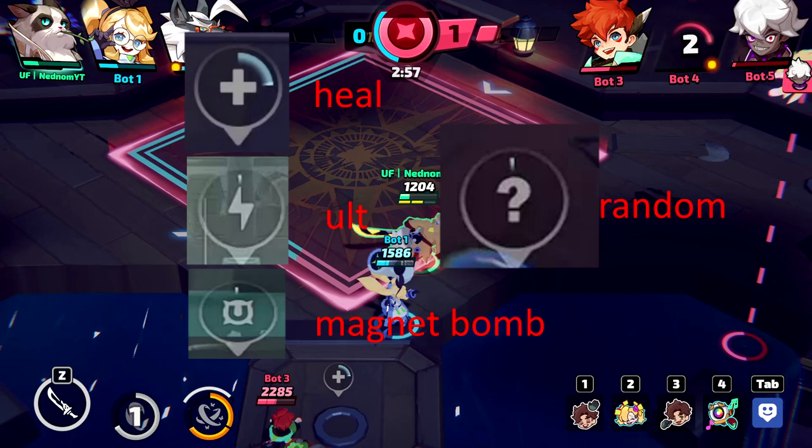The huge ult pack fully charges your ultimate. The third icon is a magnetic bomb, which is again only available in the rainy map, which we'll cover in the future. The most common of these signs is definitely the question mark, which means either a regular bomb, a health pot, or an ulti pack can spawn.